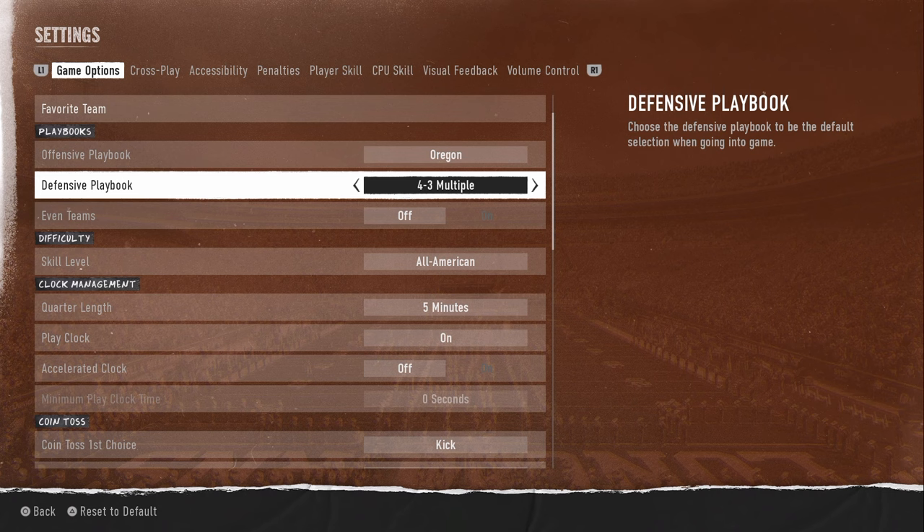It's only $10, and you get access to everything — full depth chart setups, audible breakdown, play setups, route combos, blitz setups, coverage breakdowns, how to stop the best formations in the game, everything for just $10. You get both college and Madden content.